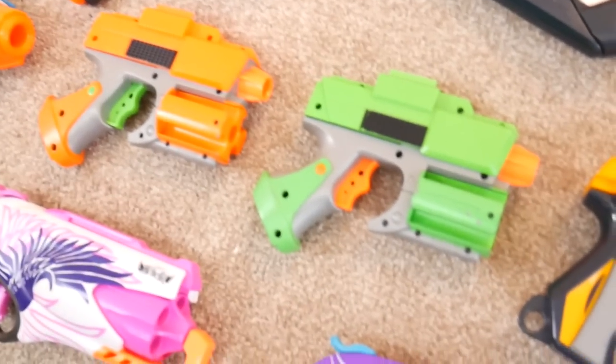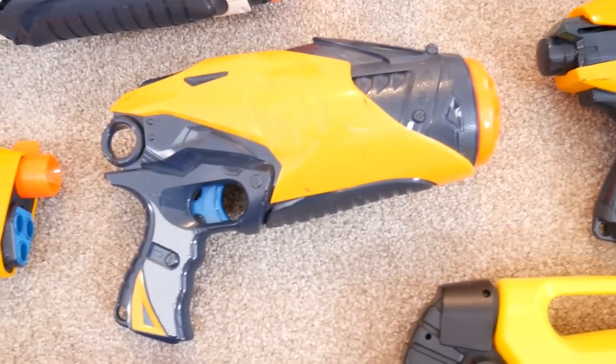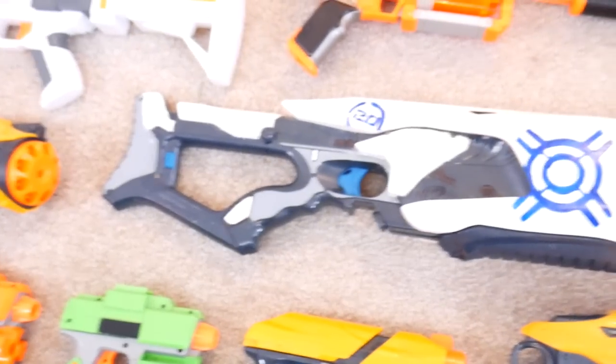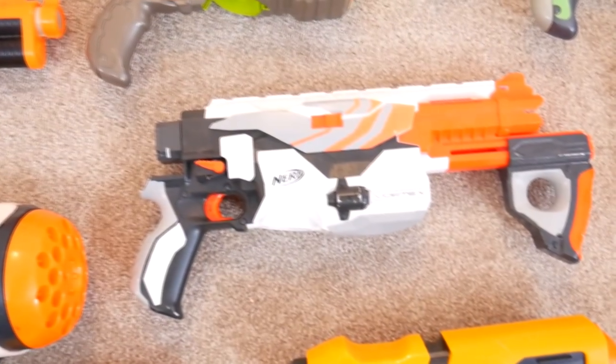Moving to the right, down here we've got a bunch of Dusk-type stuff — the Snapfire 8, two Strike Fires, a Sharp Shot, Speed Swarm, Speed on 6, an oddly painted Swarm Fire, and an Orange Fury Fire. Then moving right again we've got Vortex.